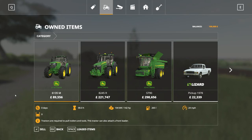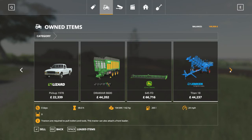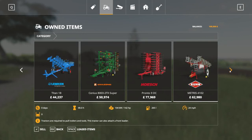Starting equipment — this is as you'd start on New Farmer, starting with the equipment already on: John Deere 6135M, a John Deere 8245R, the S790 John Deere combine harvester, the 1978 Lizard Pickle we've been going around in, the Joskin Drakner 8600, the 645 FD header for the John Deere, the Lemken Titan 18, the Sensus 8000, and the TX Super from Amazon, the Auspronto 9DC, and the Metris 4102 Kuhn sprayer.